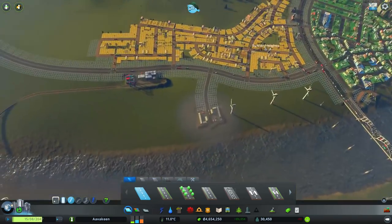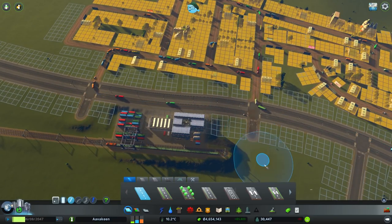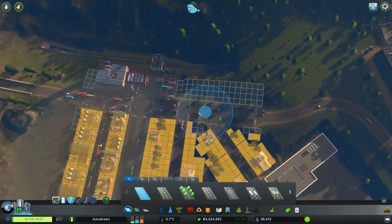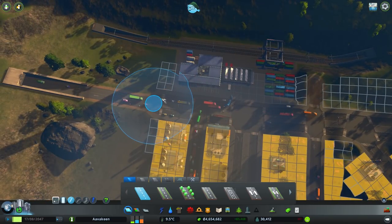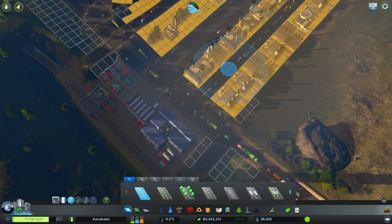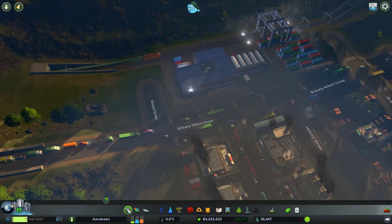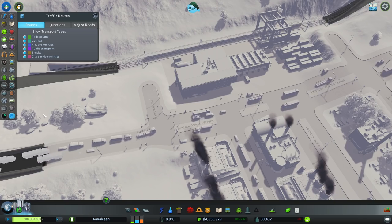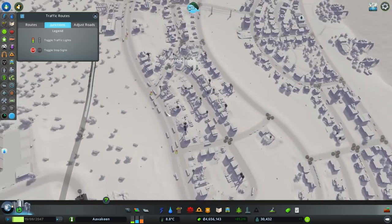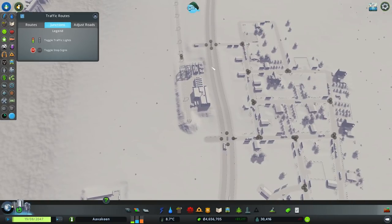We're going to need to do that for each and every one, especially these ones because they are quite far away. That gives them a little bit of an easier time turning. Down here, same deal — one there, can we fit this in — one there as well. That will somewhat improve the situation. Traffic lights — the demon of every city! Let's get rid of you. We really don't want them because that's just going to lock them in.